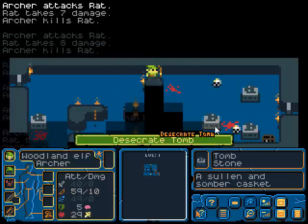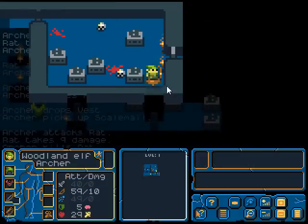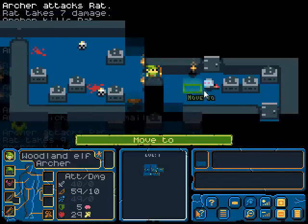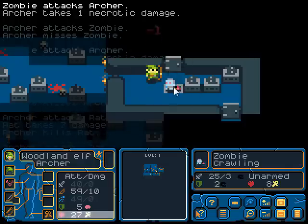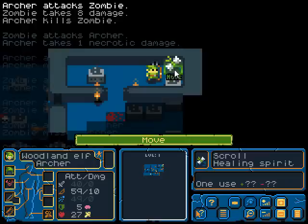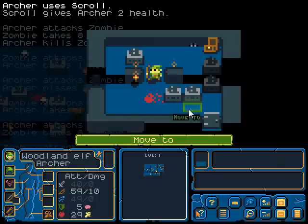When you die, there are various options. Okay, well, this increases my melee but I don't think I use melee, so let's not take it. When you die, you change to a different character. Okay, maybe this is a different thing — healing spirit. Well, let's take it. I gain two health.